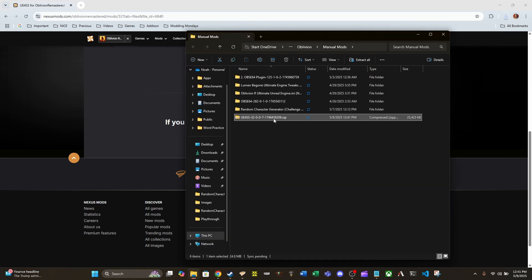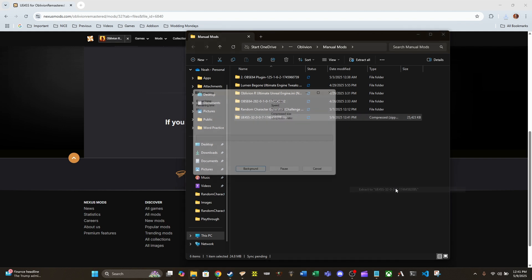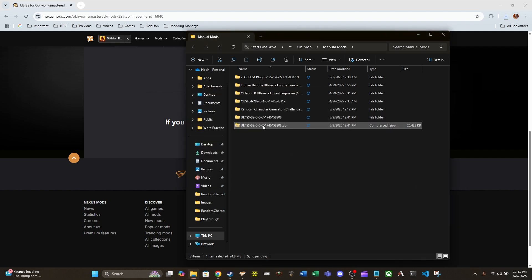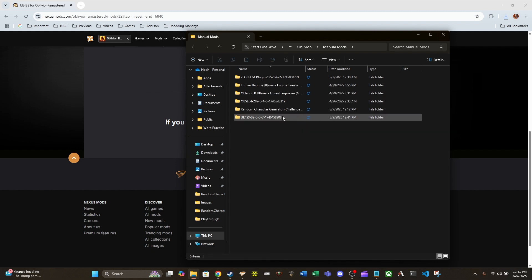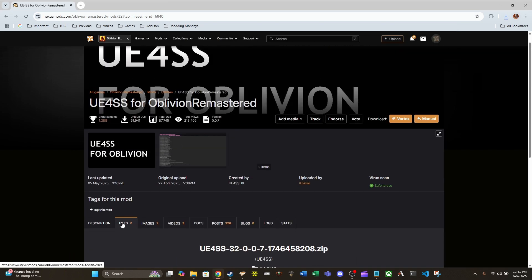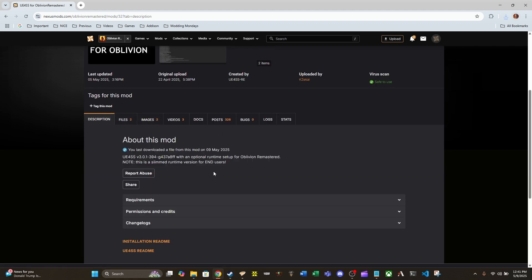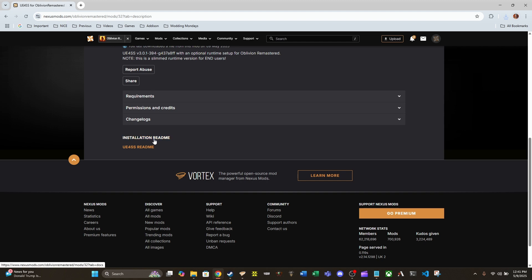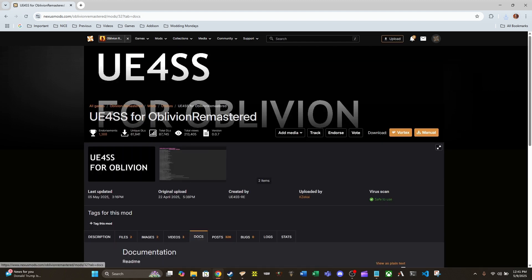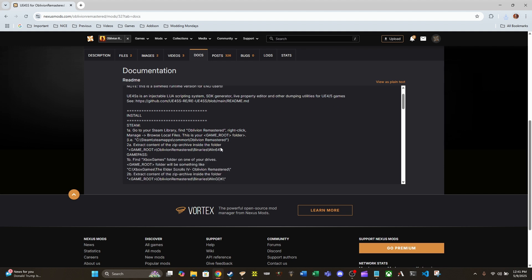I want to open that file location. We are going to go into 7-Zip and extract to the folder. Now that it's extracted I don't need the zip file. We've got these files here, including this folder. The installation README is going to tell us what folder we need to put them in.